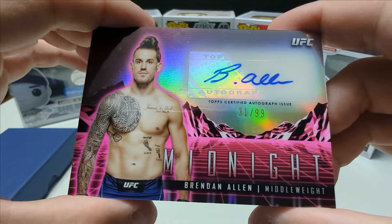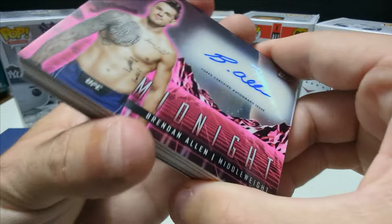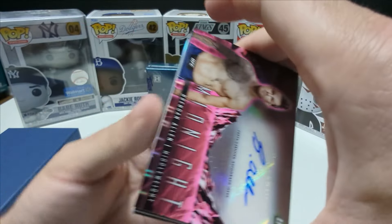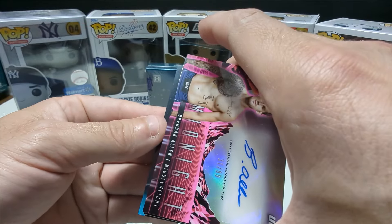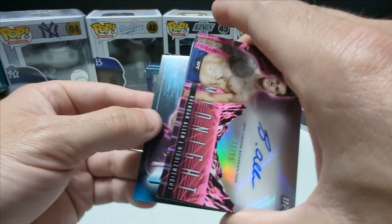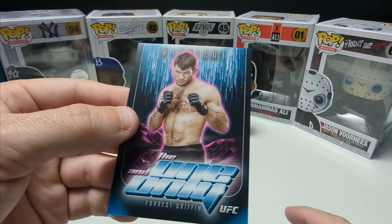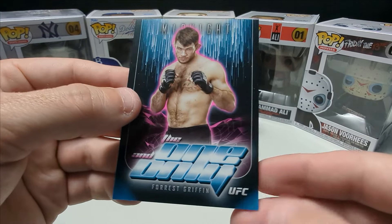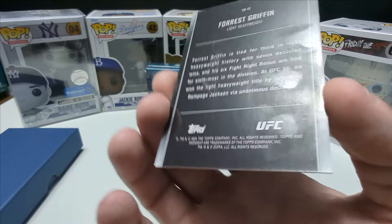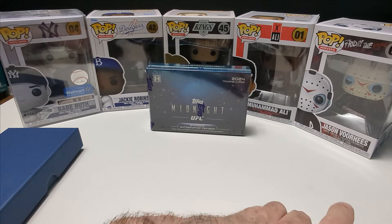Israel Adesanya — first one. I was watching a guy rip some of these and it looked like he was pulling from the back and then went from the front. Good start, Izzy being my first card. Definitely take that. It's definitely a base — very nice. Overall I like the look of these, very cool card. Israel Adesanya, not numbered or anything, just a base card.